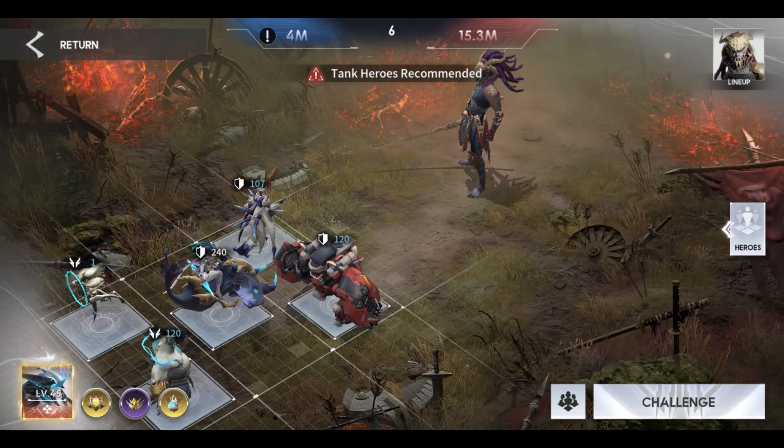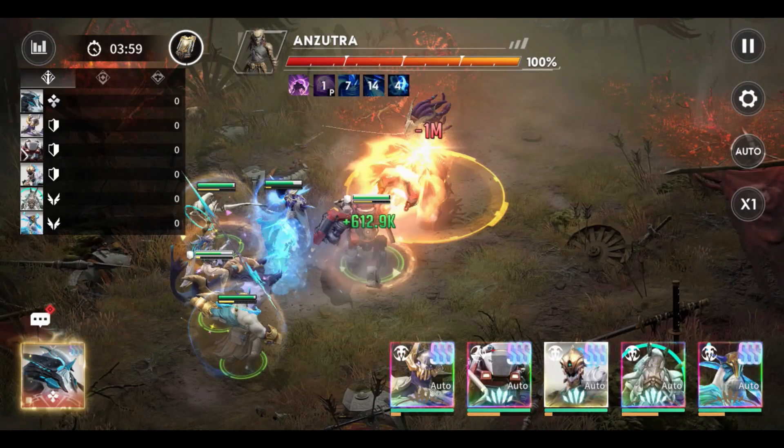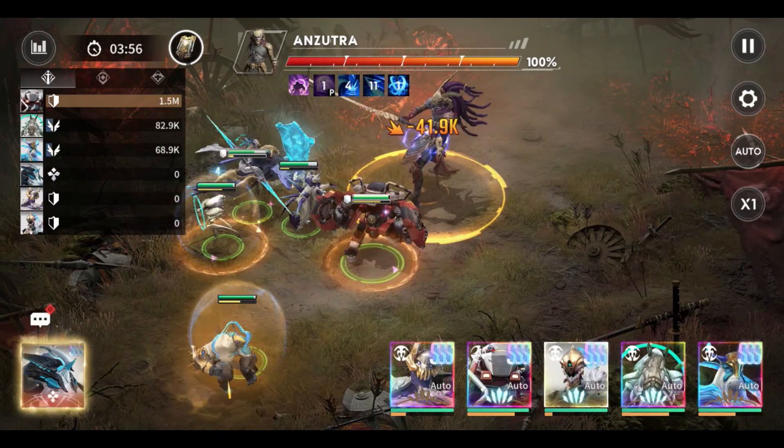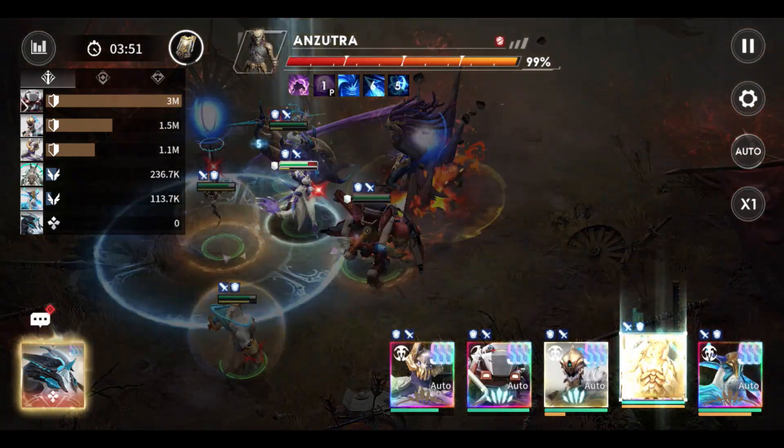The Grand Magus passive skill of Yepnos is very deadly because if the enemy takes damage within 3 seconds from a debuff imposed by Psionic Overlord, the enemy will lose HP equal to 120% of attack and 1% of the target's max HP.